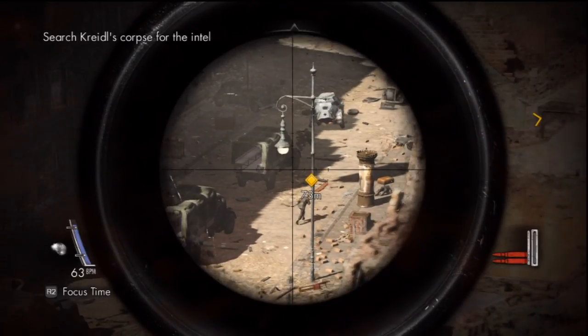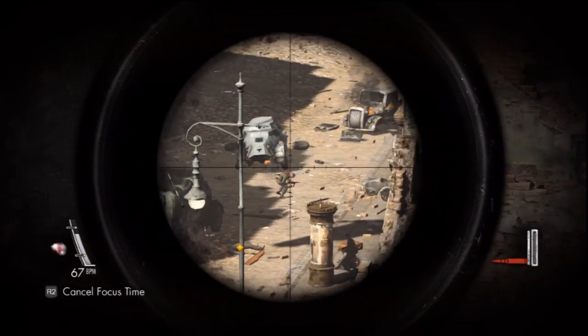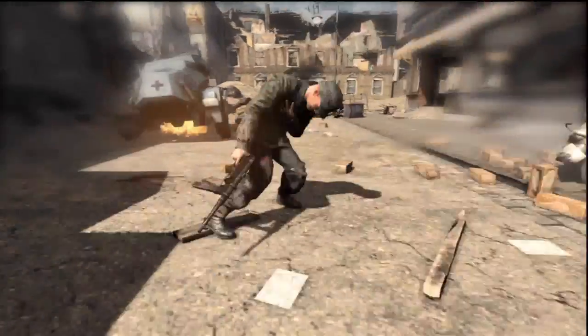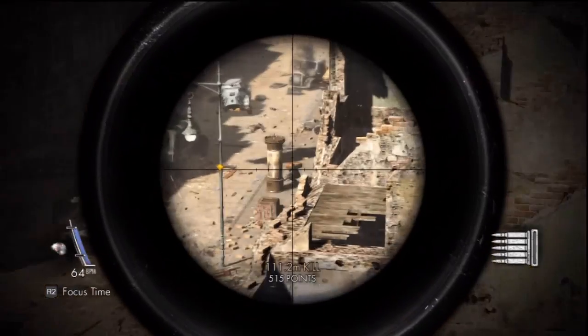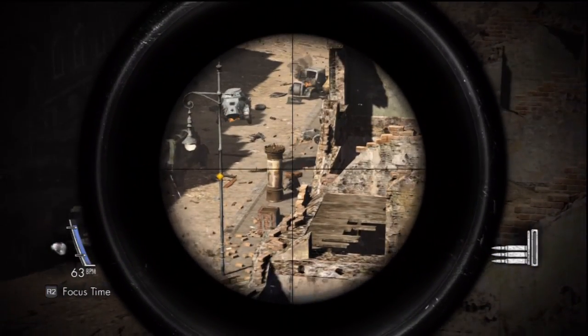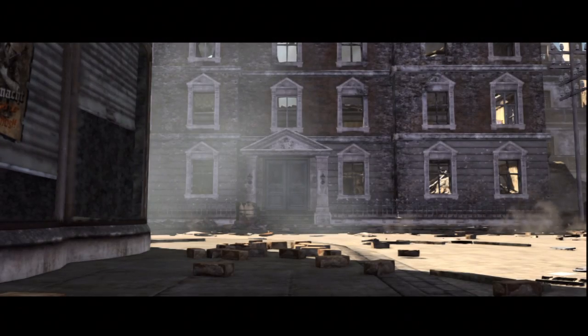We're here in level 1 at the vantage point up high, and we have planted both of our explosives — one in the truck in front of us, and one down to our left on what appears to be a metal watch or something. So I'm going to snipe like a noob, and while doing so the tank's going to roll in.